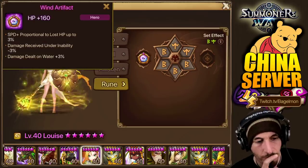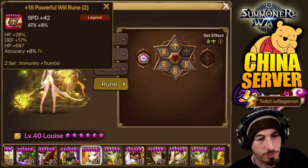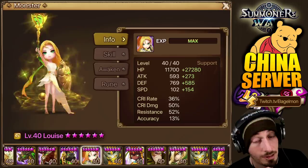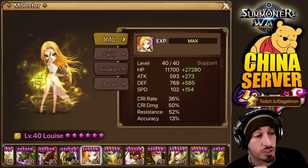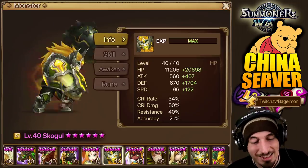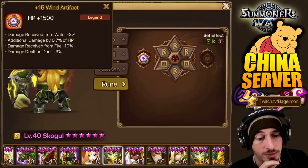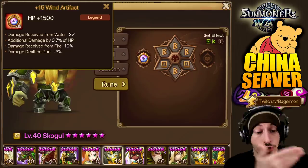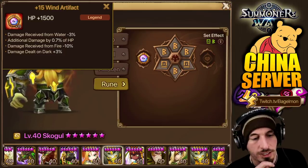Louise — HP primary stat, speed plus proportion to lost HP up to 3%, damage received under inability effects, damage dealt on water plus 3%. But he didn't upgrade — he's looking for better stuff. Nice to see someone showing love to Louise. He's got another artifact: HP plus 1500 primary stat — that's the one that makes the most sense. Damage received from water minus 3%, additional damage by 7% of HP, damage received from fire minus 10% — which is big because a lot of times you're targeting Skogel with fire units. He was mainly going for the HP primary stat and the damage received from fire stat.